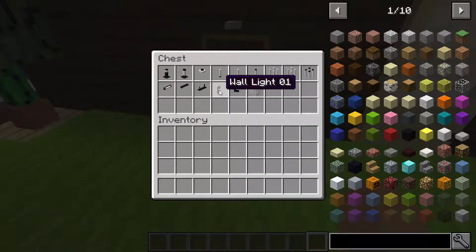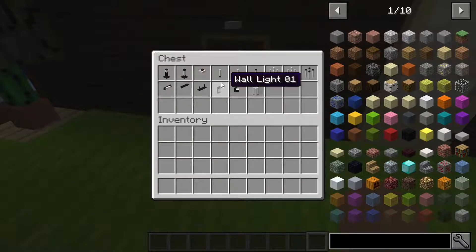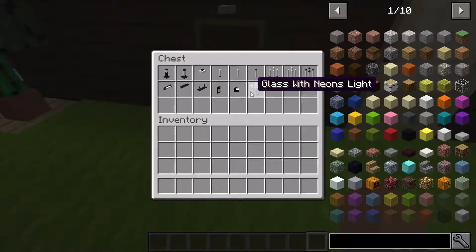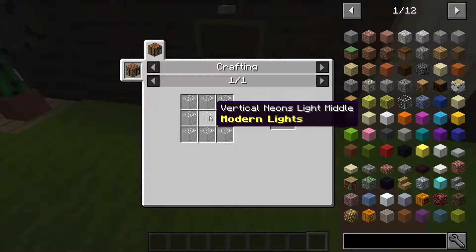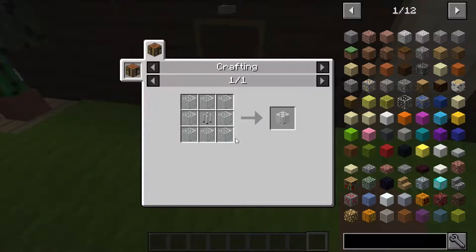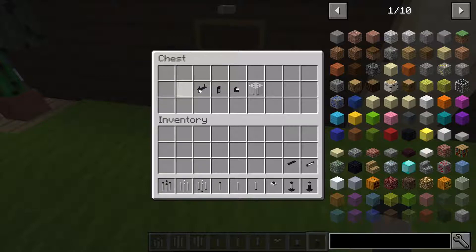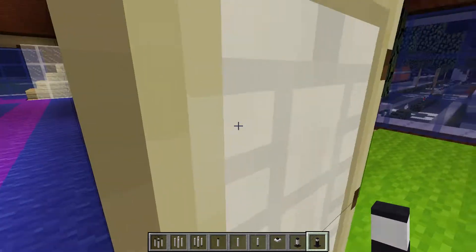Then there's the Wall Neon, the Ceiling Neon, the Suspended Neon light, the Wall Light, and Wall Light 2 which is crafted from Wall Light 1. Finally, the Glass Neon light — you can put anything in it and it will make that kind of block.